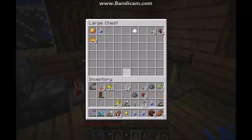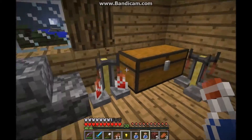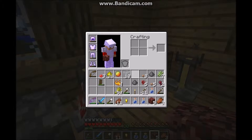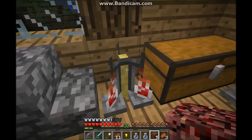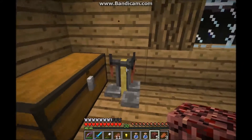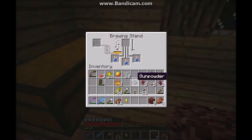Some things you can brew include blaze rod and magma creams. With awkward potions, certain items produce specific effects. I'll start off with blaze powder — since blazes get their energy from blaze powder, if you put it in a potion, it gives you strength. I'll also make some other potions with nether wart.